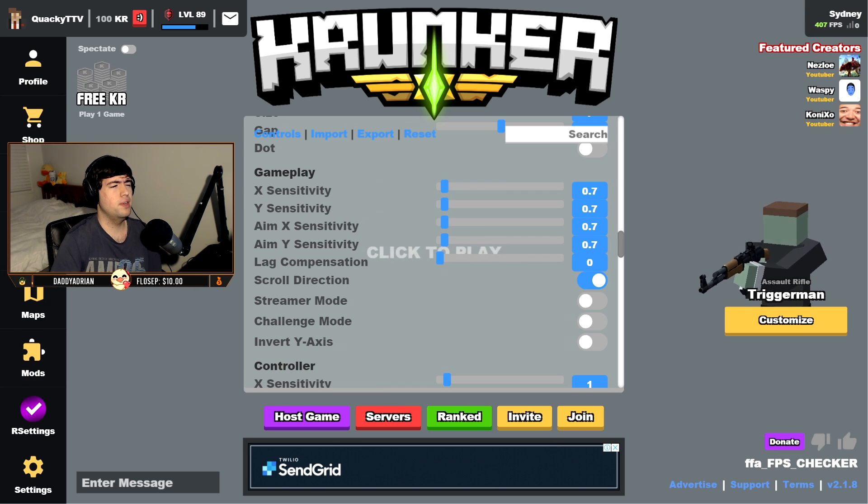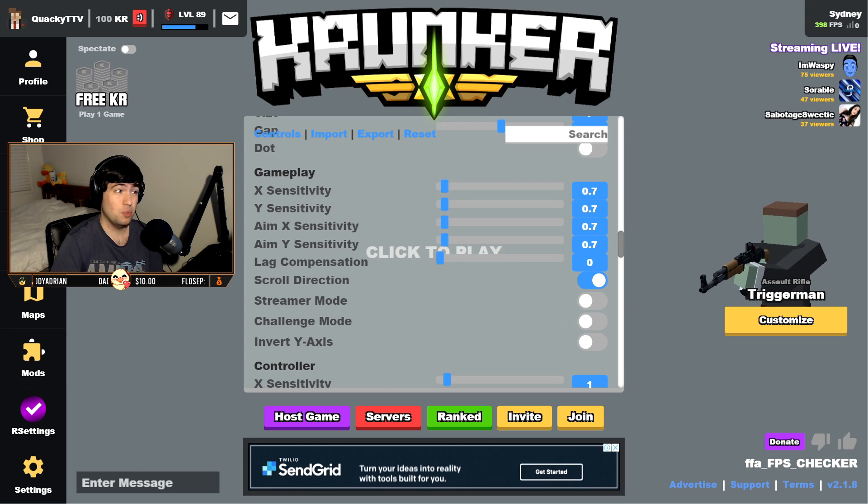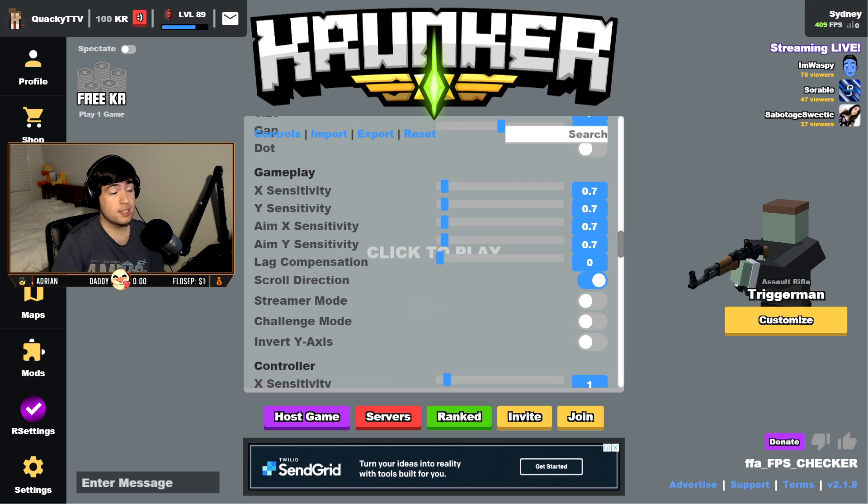My sensitivity I have as 0.7. As a general rule of thumb, I'd recommend a sensitivity that you'd be comfortable doing 180s with, because you're going to be doing a lot of 180 slide-hopping. 0.7 at 800 DPI is quite high — I just like playing a higher sense. Some people like playing a lower sense; it's all personal preference.